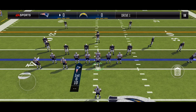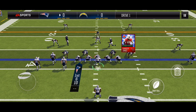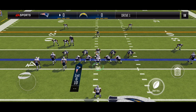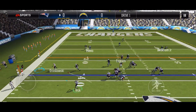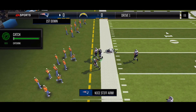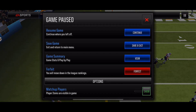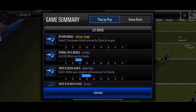First and 10, PA pin deep — man coverage again. I can tell because that linebacker is running across the field, so my tight end is open in the flats and he gets the first down. We're within the 20-yard line now so I'm going to check if I can recycle any plays. Doesn't look like I can.